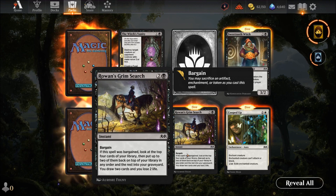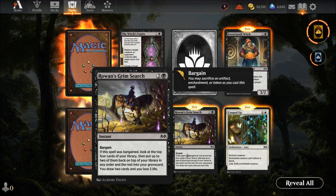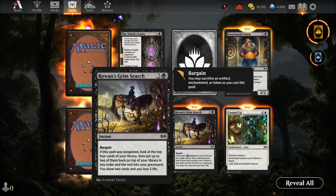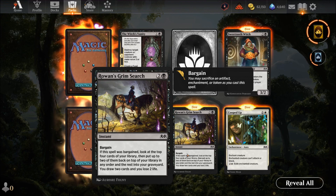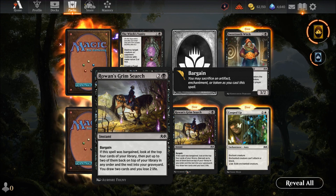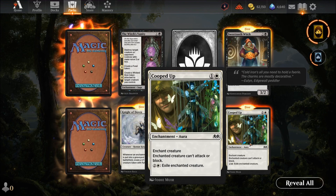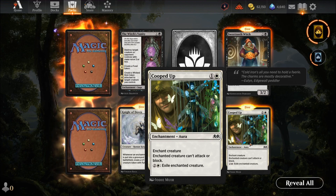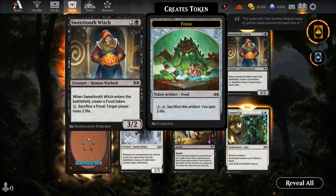Rowan's Grim Search — three mana instant with bargain. Look at the top four cards, put up to two back on top, put the rest in your graveyard. If bargained, draw two cards but lose two life. You can manipulate your deck but there's a life-loss downside. Cooped Up — two mana — essentially pacify but with an added twist. Sweet Tooth Witch — whenever she enters, create a food token, sacrifice it and target player loses two life. Three mana three-two with those abilities and you gain three life — a very good deal.